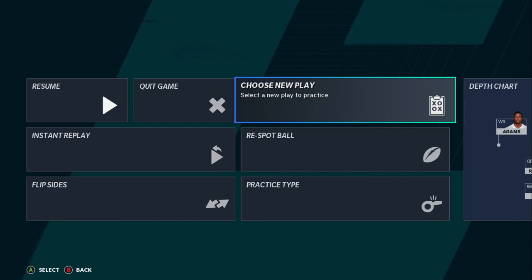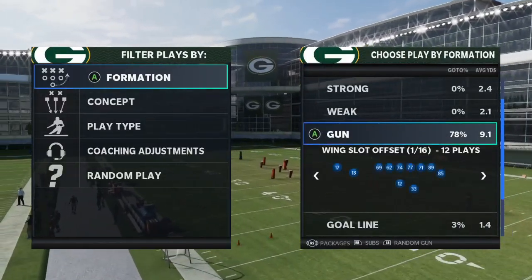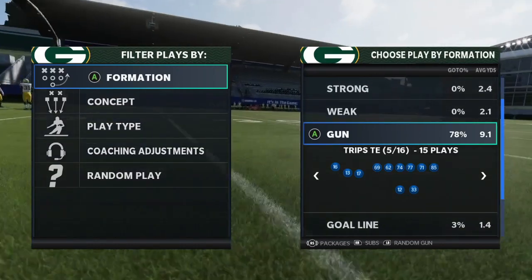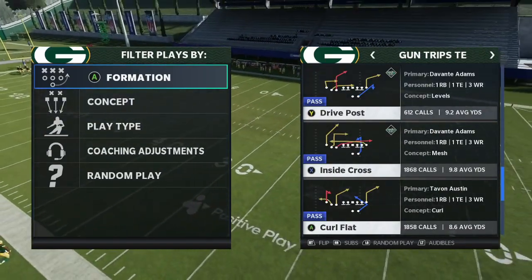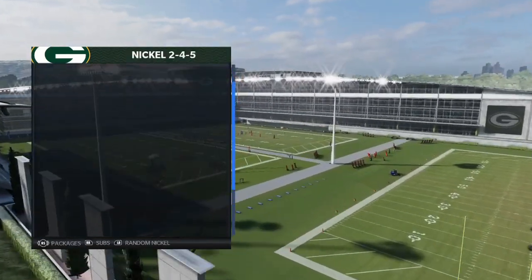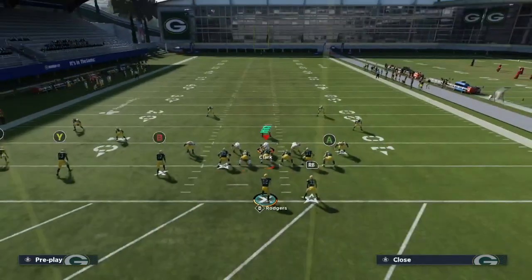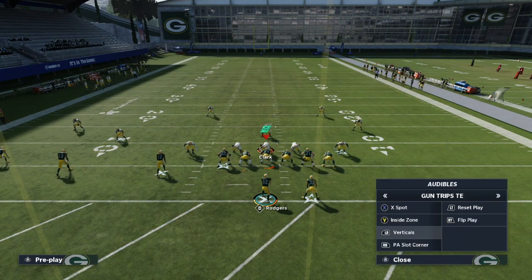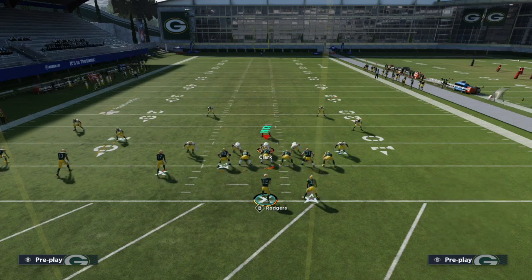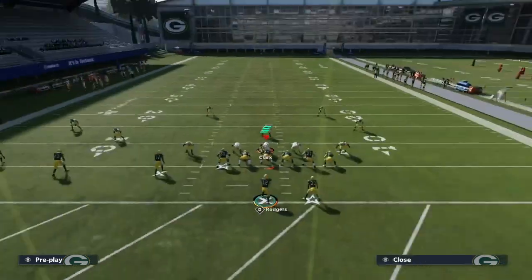That's why formations like gun trips head end and gun bunch are so effective. It's because they have a lot of good corner routes. Corner routes and crosses are the routes you really want to look for because we want to attack those sidelines. In trips, we have the corner route on PA slot corner and a corner route to this side as well — multiple corner routes to each side of the field. That allows us to attack both sidelines, whereas other formations don't really have that. That's why you'll see players gravitate toward gun trips head end and gun bunch formations.